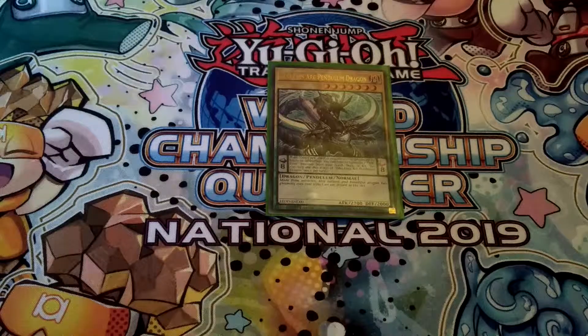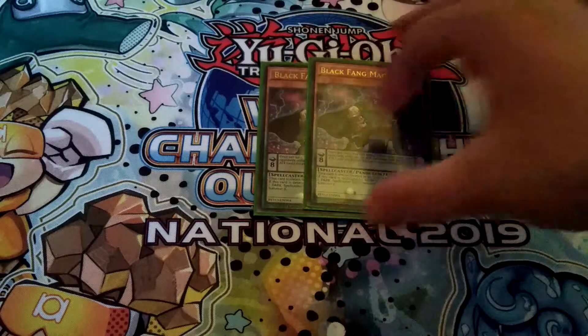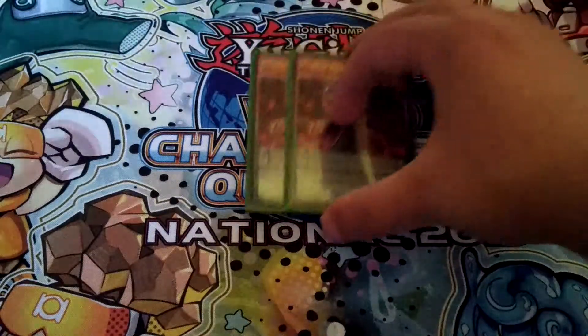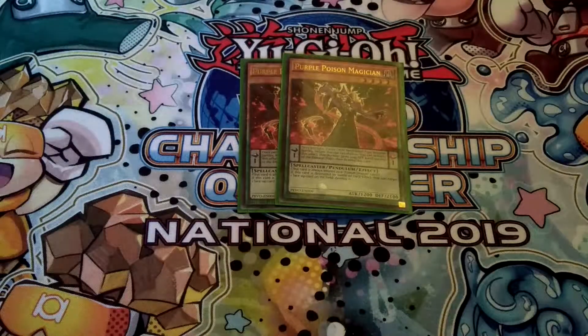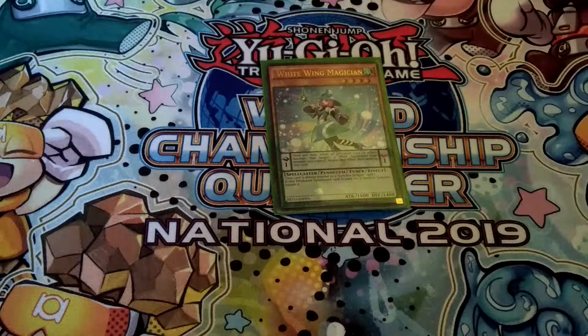All-Eyes Ark Pendulum Dragon is important for summoning out Supreme King's Ark, since Double Iris Magician is banned. Then two Black Fang Magician — scale 8, very good, and of course provides the Xyz Dragon name for Zark. Then triple Purple Poison Magician, a really good card and the Fusion Dragon name for Zark. And then one White Wing Magician, a level 4 Pendulum Tuner, as well as the Synchro Dragon name for Zark.